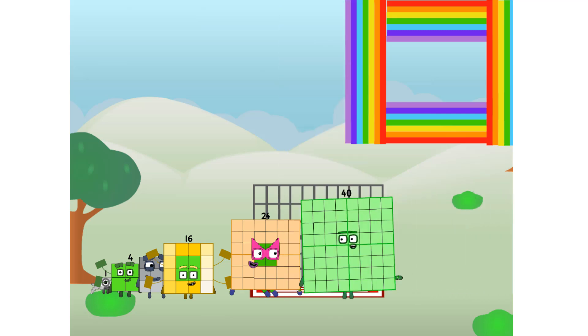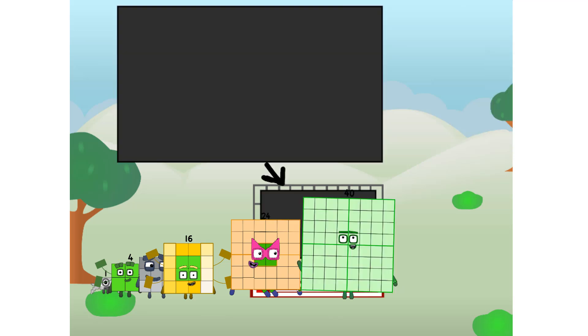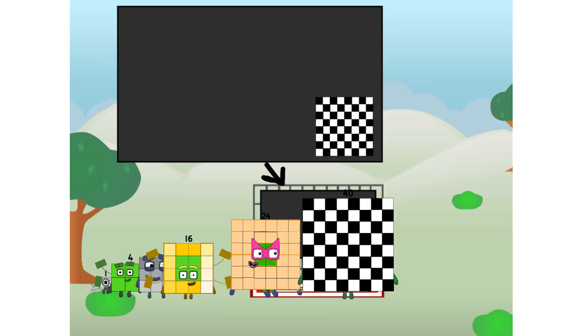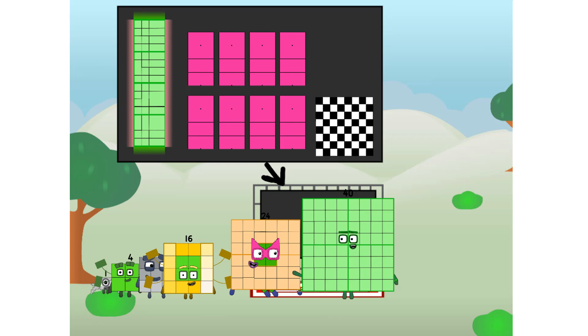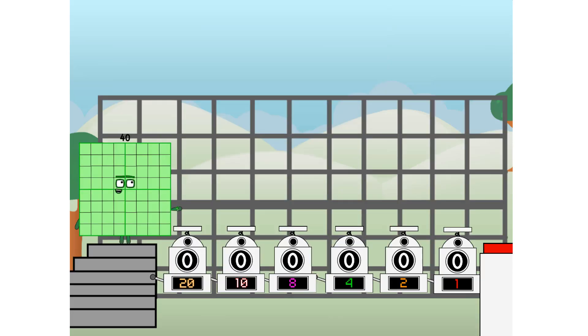There you are. This way — I've got so much to show you. I am 40, and I can be a strong square, a chessboard, a super rectangle, 8 octoblocks, or even a super cube. But today I want to show you a little trick I call binary boosters.